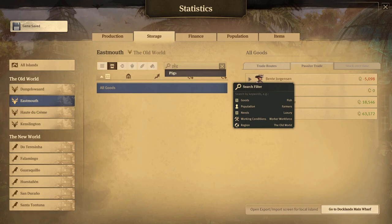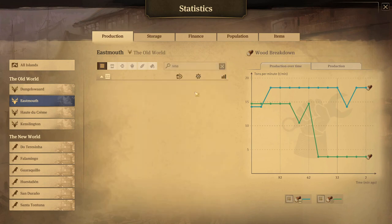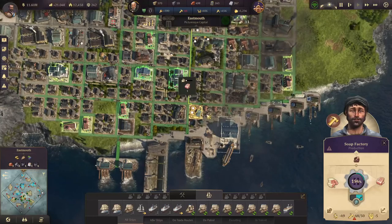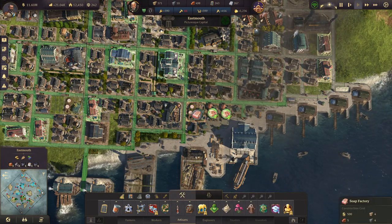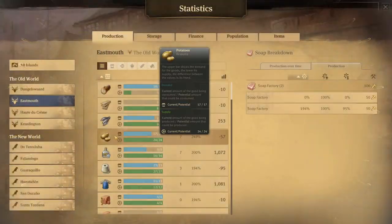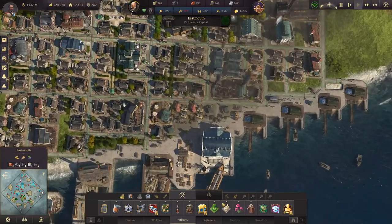For consumer goods — for production, we only have a single soap factory. We definitely need another one. Let's just do this, we have some space over here that we have freed up. And now I guess we are short on tallow — we now need two additional rendering works.